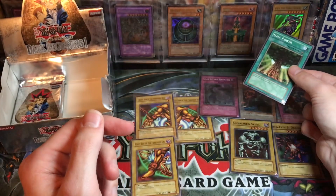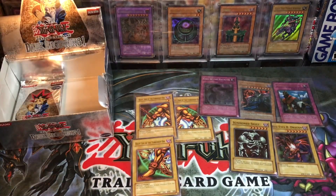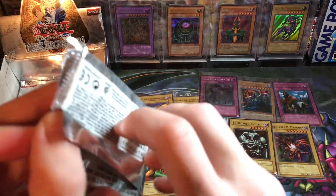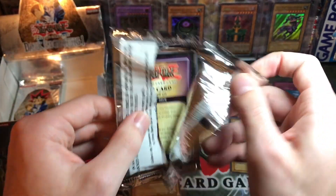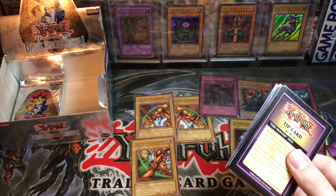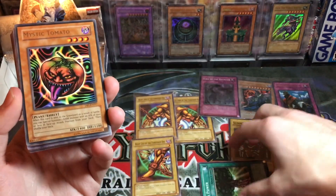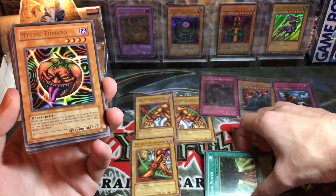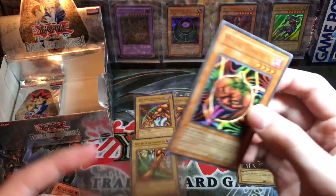We're at five hollows — I would think we get one more, probably another super, probably not another ultra, but that would be extremely epic. Fire Princess Deck tip card again — Mystic Tomato. There goes our Gaia Power. Let's get that Left Leg of the Forbidden One — come on, give us the energy! Nuvia the Wicked, Sonic Bird, Banisher of the Light, Milked the Four-Faced Beast, Amazon Archer.